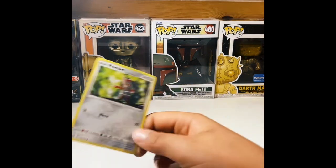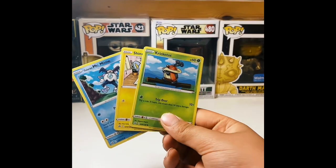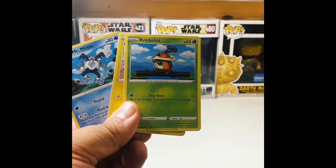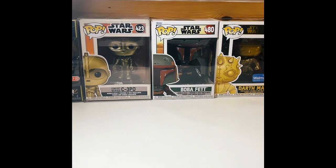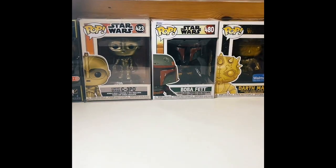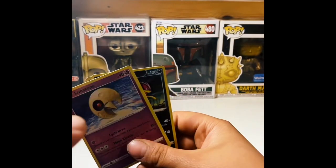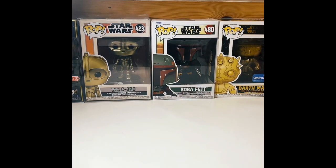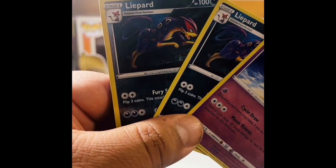We got Pawniard. Next, we have these two — I guess we're going to have to show three. So this is Kricketot, Mr. Mime, and... Here are the next cards. We got a Lunatone, a Liepard — actually two Liepards.